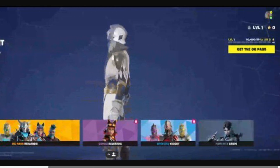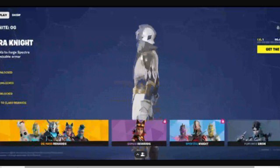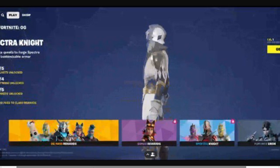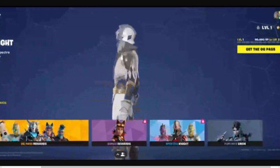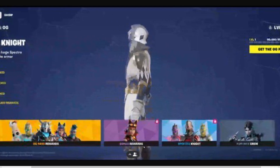The quality isn't the best but I have high quality screenshots coming up. These were leaked from StreamFMBR. On the top left it says 'Play Fortnite OG — Spectranite,' that's gonna be the name of the skin. Over here we have the OG Pass rewards: 50 tiers, then bonus rewards, and Spectranite is gonna be a customizable skin. We also have Fortnite Crew shown here.